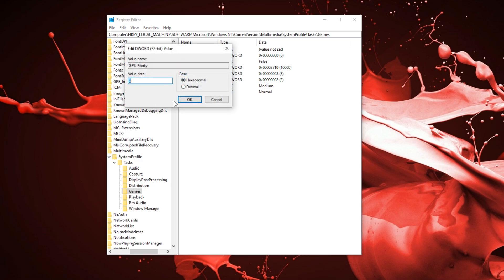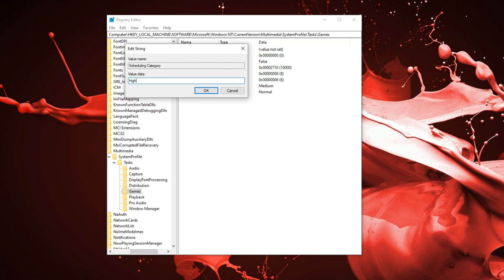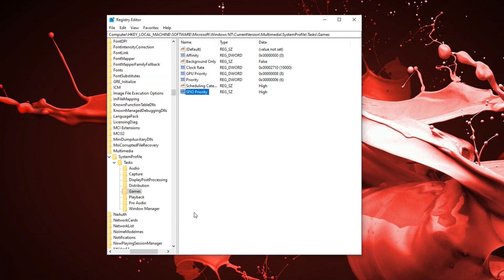Click on GPU priority and make sure this is at 8 for its value. Under priority, you want to type in 6. For these two over here, you want to type in high with a capital H — both of these type in high. Should be good, and you can just exit out of that.